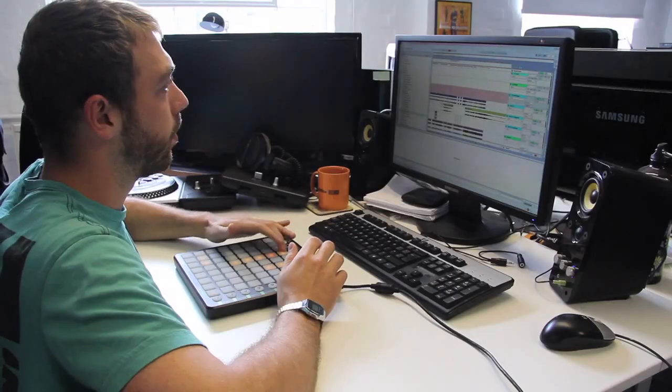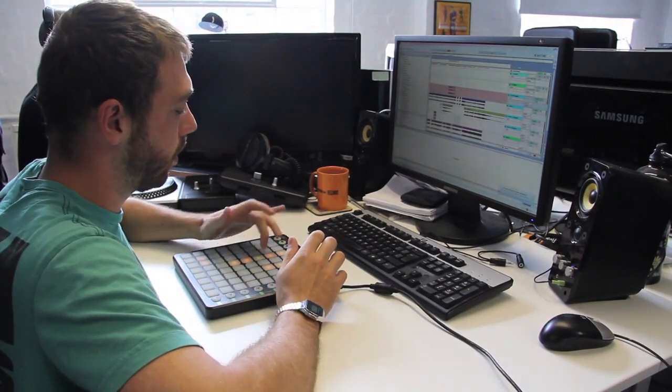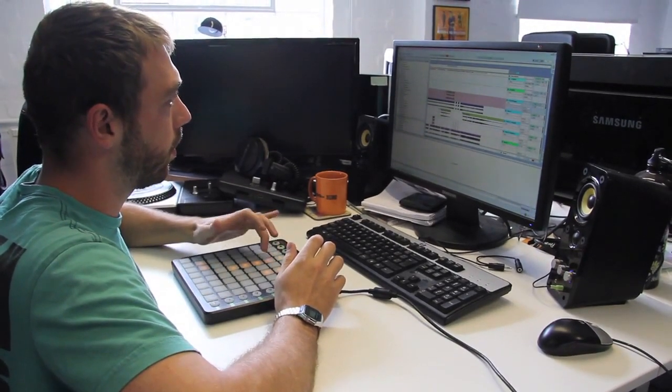I am a remixer for DJ Hero and I use the Launchpad as a creativity tool to help me sketch out some of the gameplay elements in the mixes. When we get a track that we're going to put into DJ Hero, we could have any number of audio assets to work with. Sometimes we have completely full left and right splits from the mixing board. Sometimes we'll have mixed down stems that are just the drums and maybe the melodic and acapella. Or sometimes they're just the instrumental and acapella.